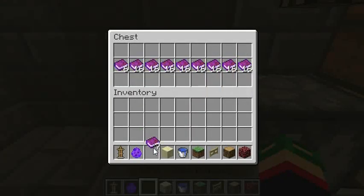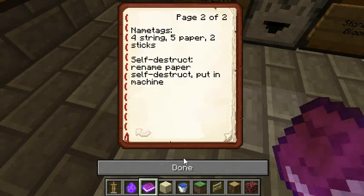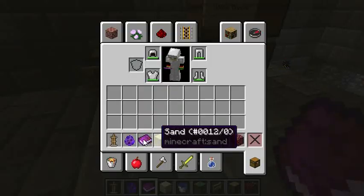Recipes are right here. We're going to mainly focus on the first page right here, which is the fireplace — the weak variant. Two sticks, one cobblestone.